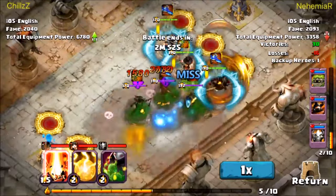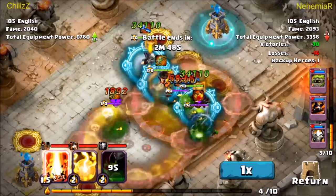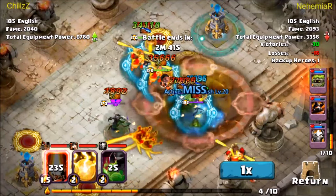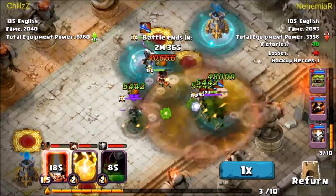I wasn't aware that HeroAid equipment does anything — it used to explicitly say that it doesn't — but I wanted you to check out this Abyss Demon here. So I'm fighting this fella, he only has 4 heroes, and I'm thinking this is probably going to go pretty well for me.